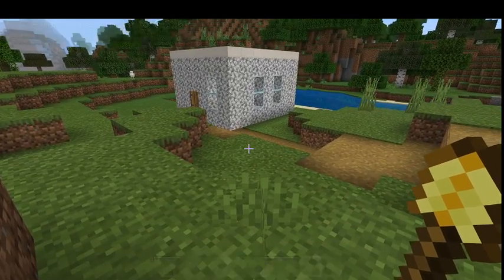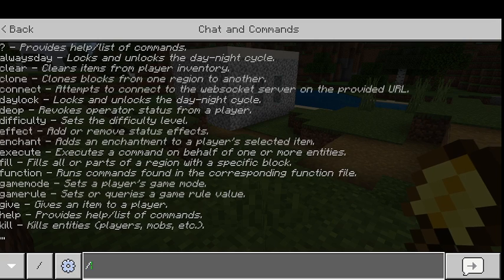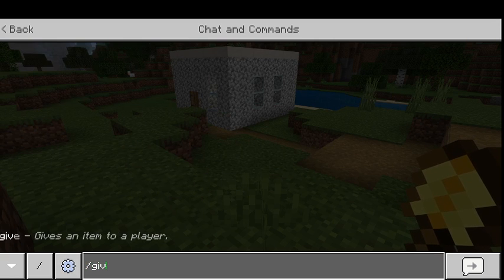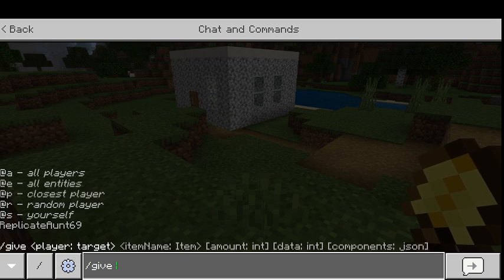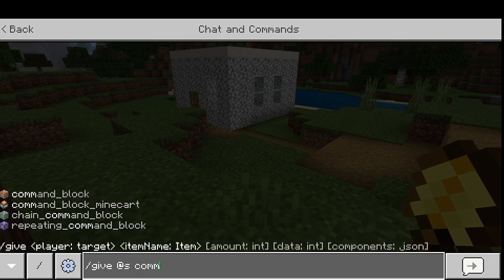Also if you were wondering how to give yourself something a little faster, you can use slash give myself, then type the item name. You can push tab if you want it to autocomplete a little faster.